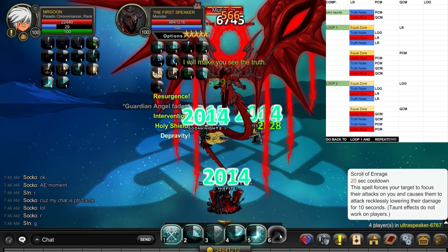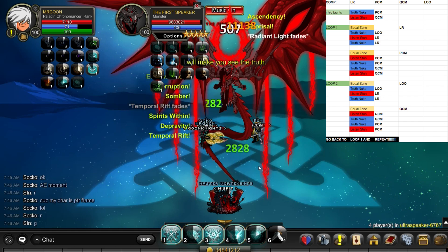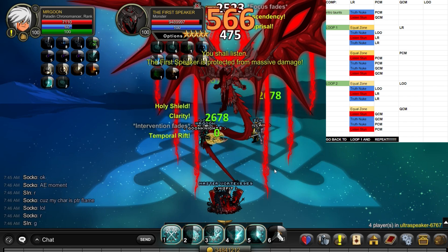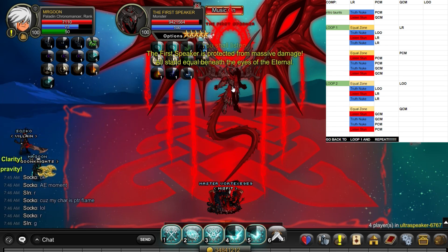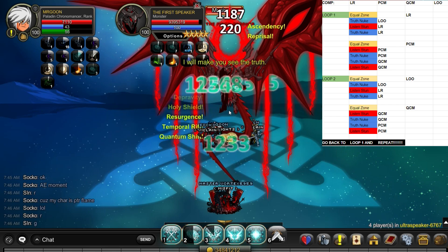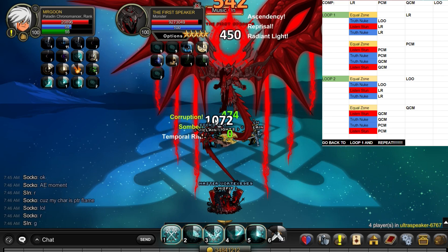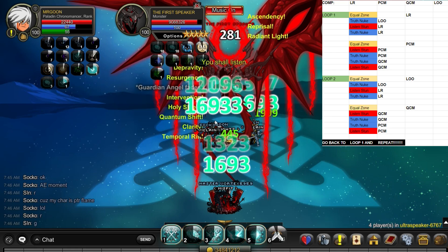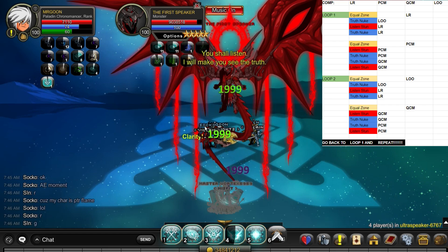At the beginning of this fight you do get the Intro Taunt. The 'truth' text has popped up so I have taunted because I'm the Paladin Chronomancer and I am going first. And as soon as 'Listen' pops up, the Quantum Chronomancer will go ahead and use their Scrolls. That is the start phase — you do get one zone, and that was Legion Revenant first.